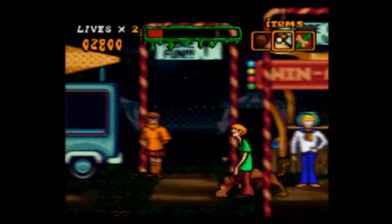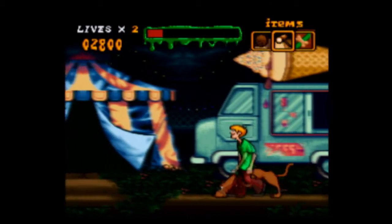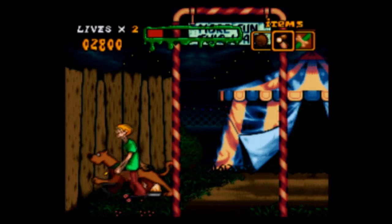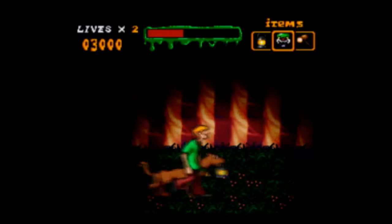Finding the clues is pretty simple. Most clues and items are out in the open, but there are some occasions where you need to use Scooby's nose. If you hold down the sniff button, Scooby will sniff around the area and occasionally you'll find a hidden item or clue. So if you're ever stuck in an area, just have Scooby sniff around and eventually you'll find something to help you proceed.